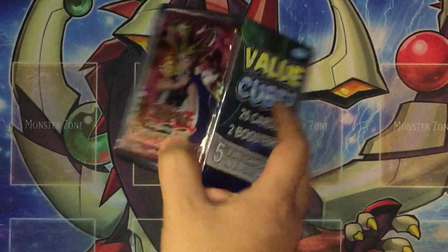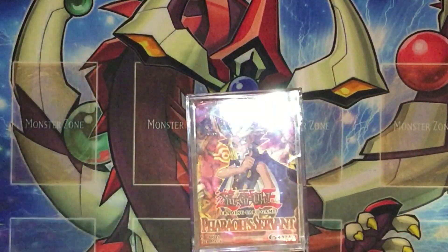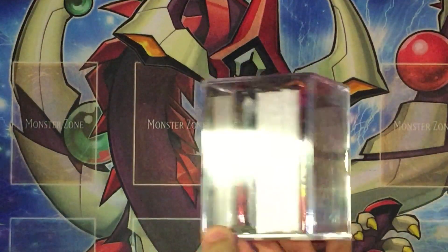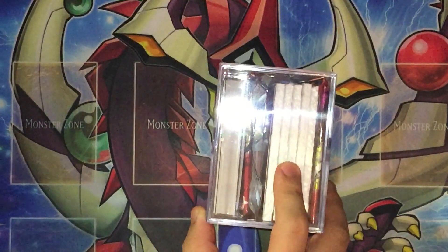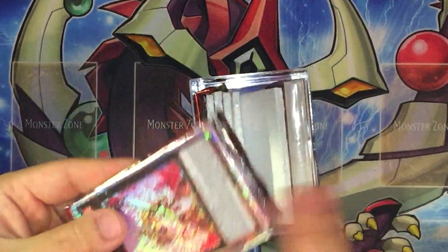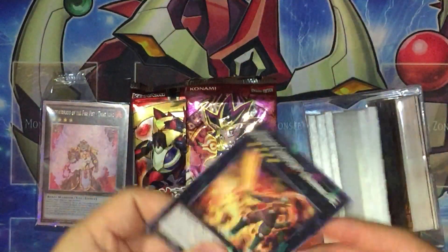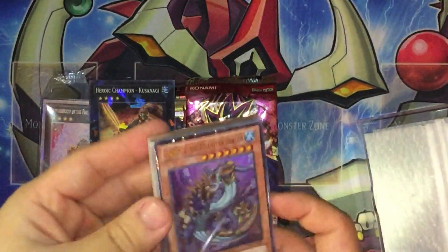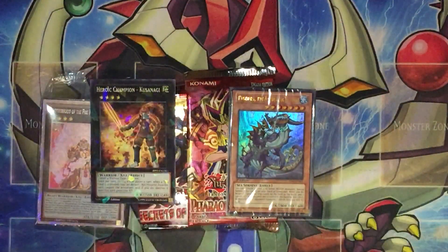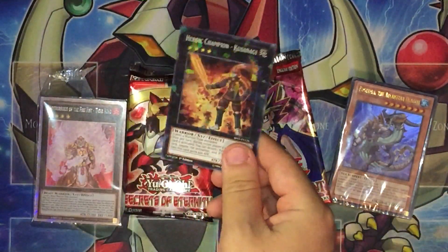It also comes with a Feral Servant, which is hella old, so I really want to open this. As you can see: a Feral Servant, a booster pack, and a deck. Opening it up — okay, Secret of Eternity, not the best pack but it is what it is. Feral Servant, Kuzanagi, and the Atlantean structure deck. So it's like a mini mystery box — a random Kuzanagi, really random.